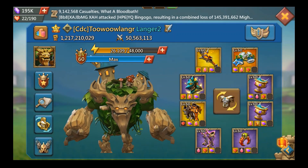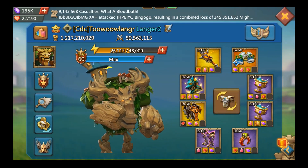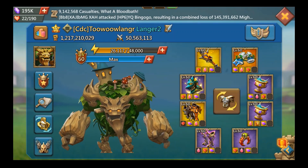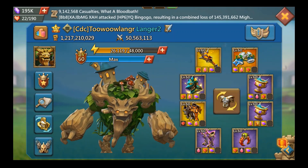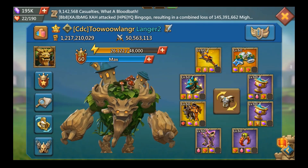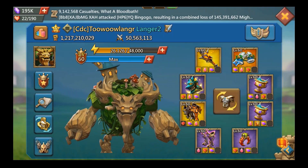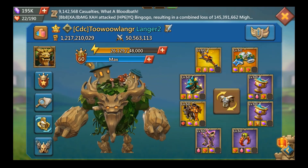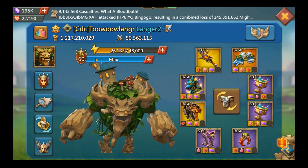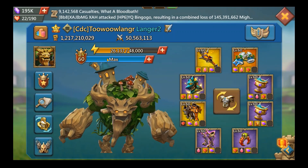I'm mostly going to talk about level 60 pieces of gear — this is for free-to-play players. The reason why it's level 60 is because the best equipment is at level 60. There are very few exceptions, but you're going to be spending about four to eight months before level 60, and then years being level 60, so you want to work on the best piece of gear and not waste your rares.